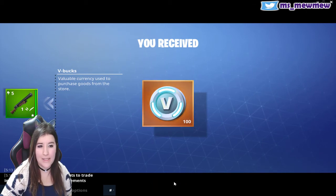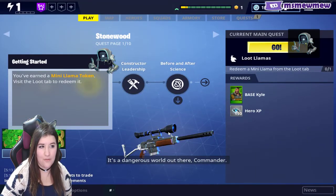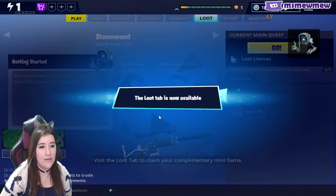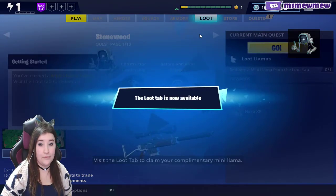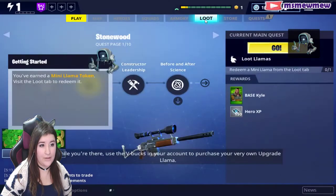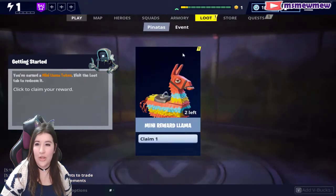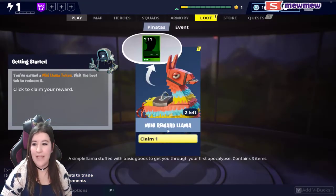V-Bucks — valuable currency used to purchase goods from the store. I'm assuming this is the paid currency, or is it in-game currency? The vendor tech store has you covered. Visit the loot tab to claim your complimentary mini llama. Use the V-Bucks in your account to purchase your very own upgrade llama. Swing away and loot those llamas — you give me money to make me give it away.